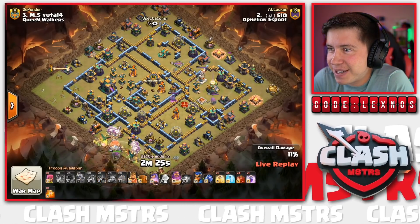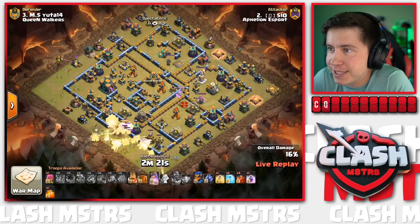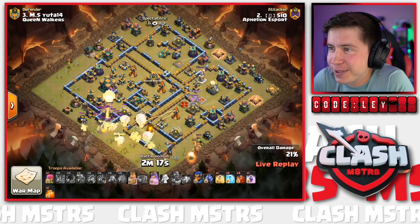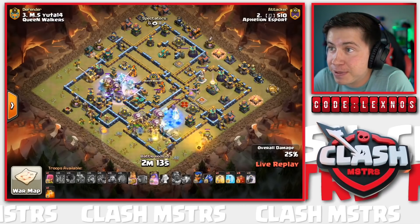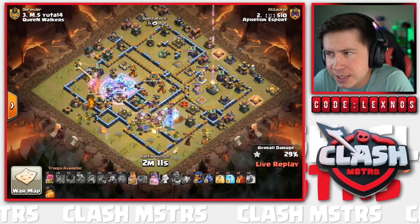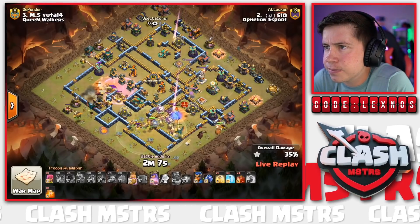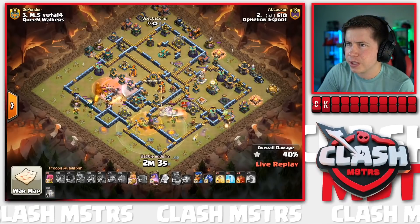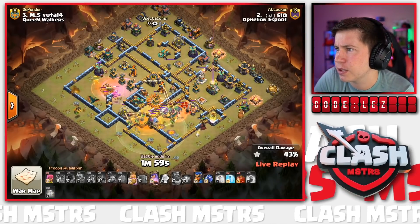Lots of Dragons in from the bottom; Queen walking from 6 toward 3 o'clock. Battle Blimp for the Town Hall nice and early with the Warden ability - the Blimp makes it all the way to the Town Hall. Rage Spell on the right, Freeze Spell on the left. Still got the Heal Spell for the core. First Skelly Spells to help distract - Town Hall drops! Lots of Inferno Babies in range of the Giga Poison though; they're going to go down early.